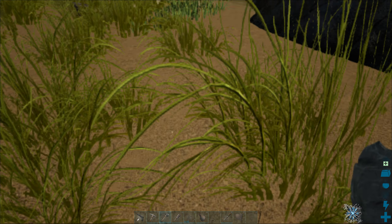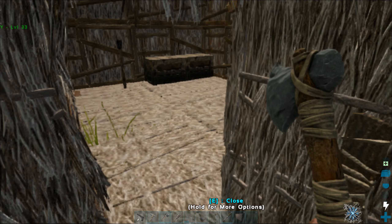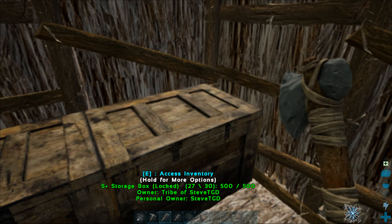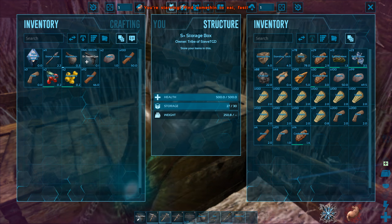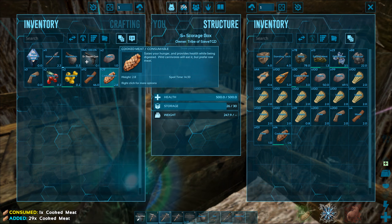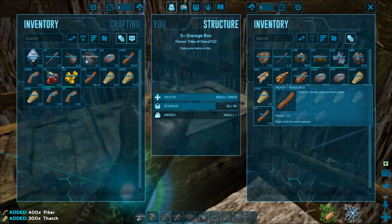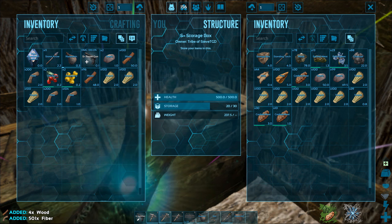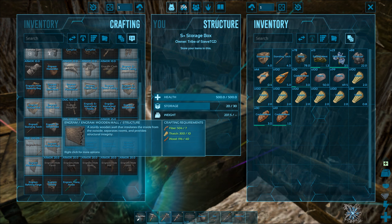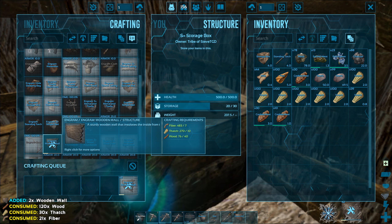Oh here they are - pick up. I'm starving - I do have cooked meat so that's not gonna be a problem. Transfer, transfer, transfer. I actually cut a lot of thatch and didn't even realize it. I made only one wooden wall. I'm gonna make ten more. What?! I ran out of wood already - oh my goodness.